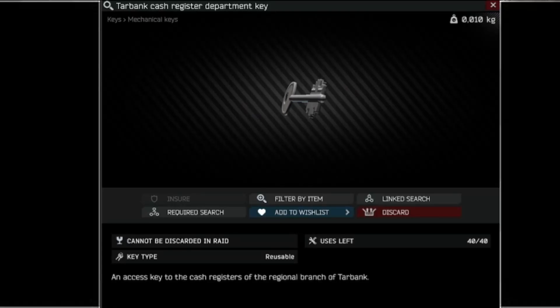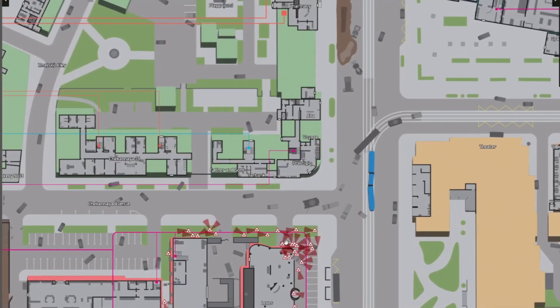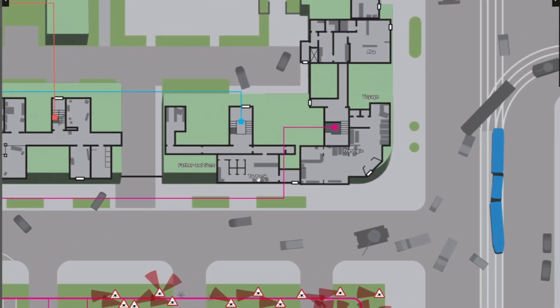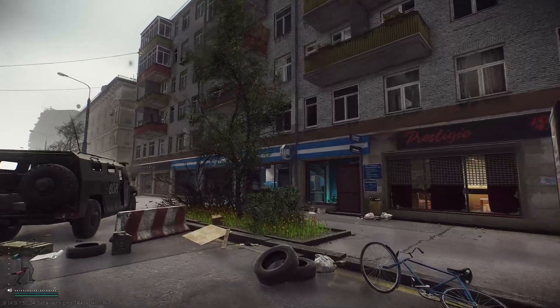Tarbank cash register department key: where to use it and where you can find it. Tarbank is almost dead center of the map by the crash train and tank. You go straight in front of Lexos, or even above Lexos — there is Tarbank, right down the road from Collapse Crane.